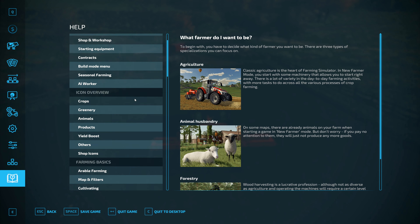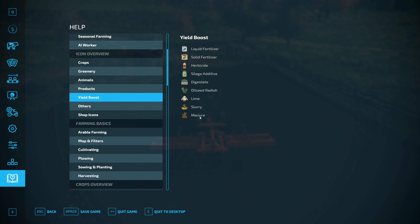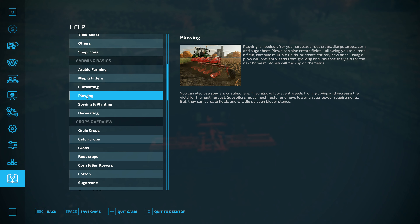What is the penalty for not ploughing? We look into the information, we go to yield boost. Slurry, lime, oilseed, digestate, silage, additive, herbicide. 15% for lime. Spread fertilizer plus 23% yield bonus each time. There's nothing on here about weeders. Ploughing - that's the US version of spelling ploughing by the way. In UK English, ploughing is P-L-O-U-G-H-I-N-G - rather than without the U. I do sometimes get called out for spelling things wrong, but I use British English and not US English.